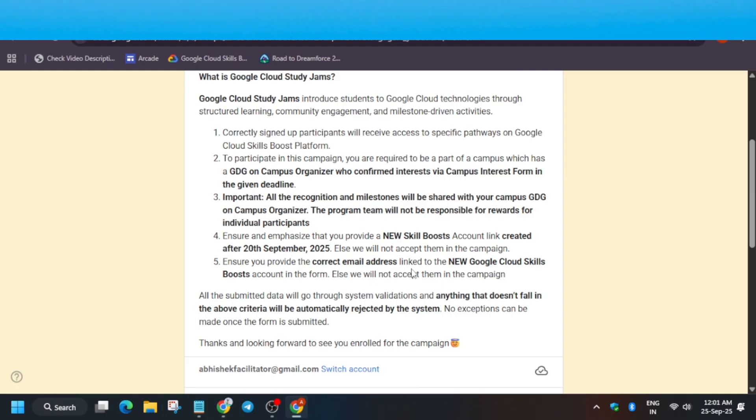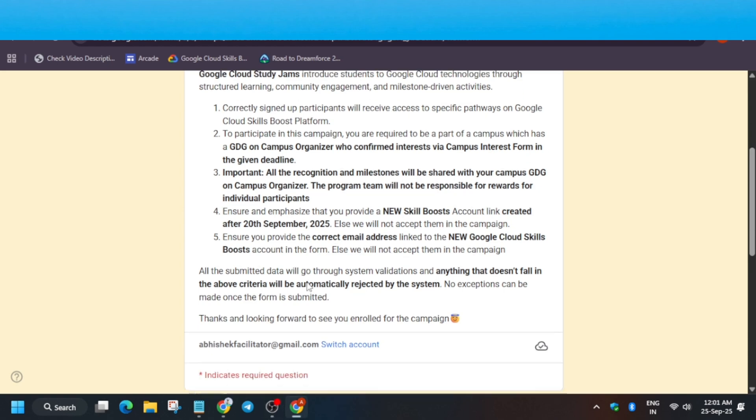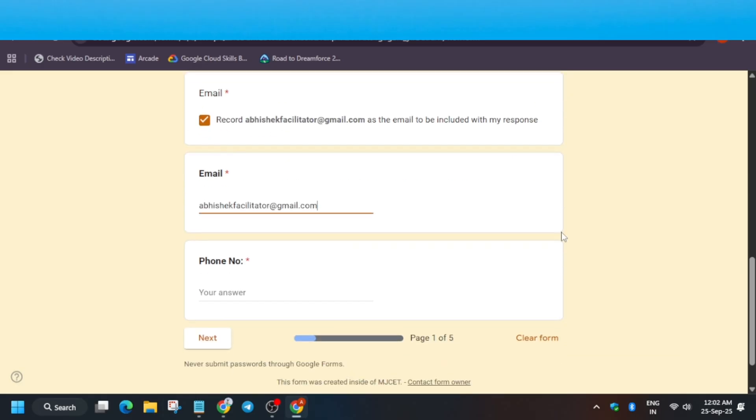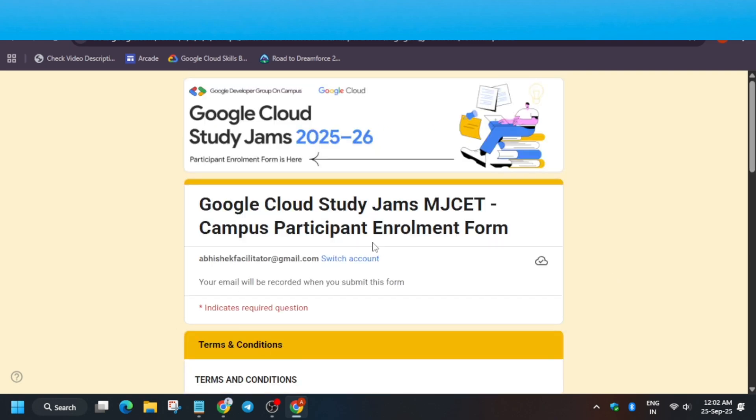Make sure you have created your Cloud Skills Boost account after the 20th of September — if you start from today you can complete it very easily. Here you have to click on 'Record your email address' and enter the same email address. Then enter your phone number — they're asking for it to add you to the WhatsApp group. Enter your mobile number and click next.